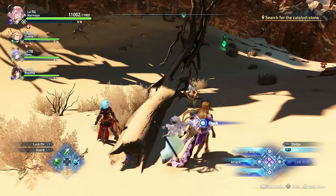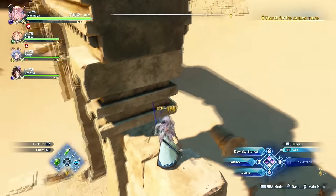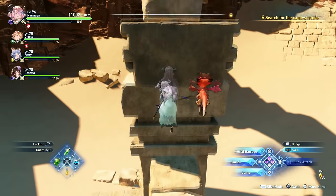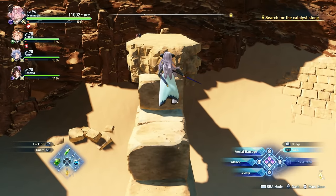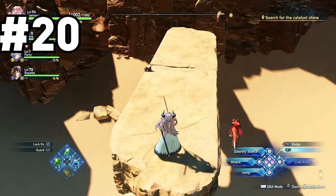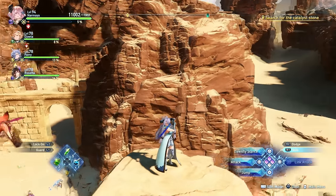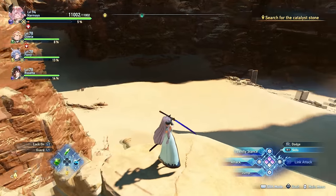Grab him and move on to the next section of the desert — the one with the wolves in the middle. Keep running past the wolves until you get to an archway on the far end. You're going to be able to jump all the way to the top of this, and that is where you're going to find crab number two here. That shows you the kind of time you're going to have for the rest of this desert level.